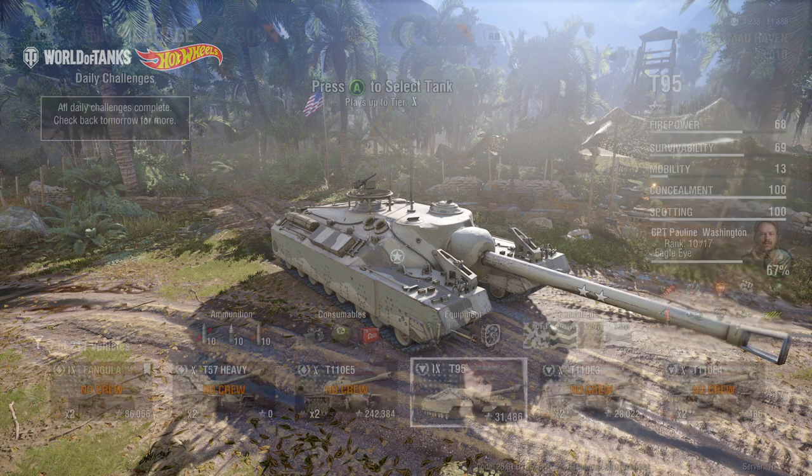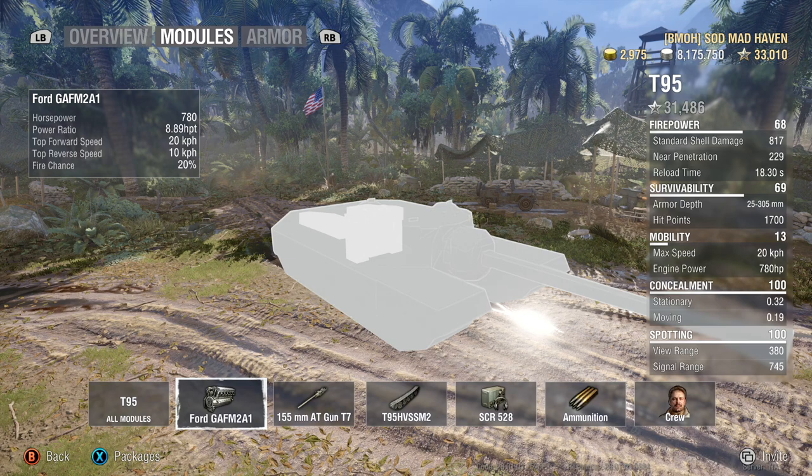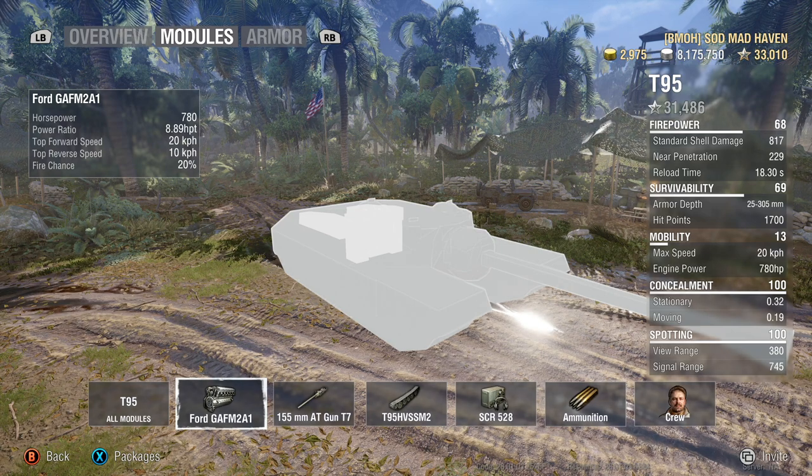Starting off, let's go ahead and jump into the engine — I kind of feel like we should just skip this part, but hey, it's how I usually start. So here we go: 780 overall horsepower, 8.89 horsepower per ton. I gagged a little bit when I saw that number. This thing weighs a lot. You're not the fastest on the team, but a top speed of 20 you're gonna be able to get to spots as long as you're keeping an eye on your map. Best way to do it is to have map knowledge.